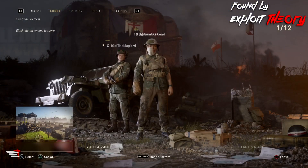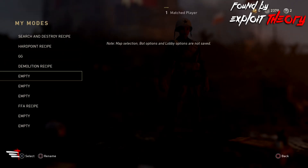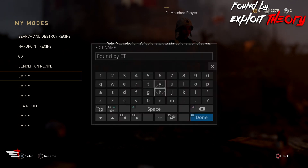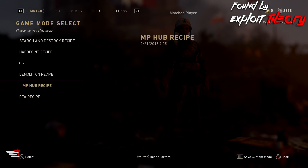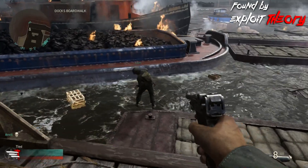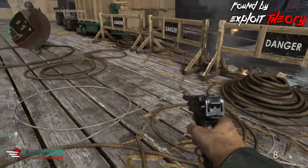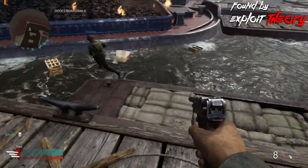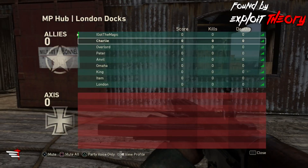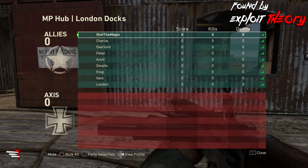Now once you've done it the second time through, you'll notice that you actually have your menus. You'll notice that the map is MP Hub, but don't get too excited — we haven't found a way to transfer that into private match yet. But if you save your game mode right now, you'll get the secret MP Hub game mode. This game mode has some really weird outcomes: if you load it up with bots in private match, none of the bots have guns, and if you jump off the map into a death barrier, the nearby bots actually follow you and jump off too. It also forces everybody to the same team, so you'll have 18 players on one team and you cannot switch to the other team.